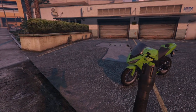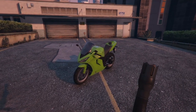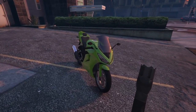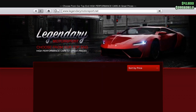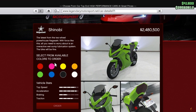Hello everyone and welcome back to another DLC vehicle customization video. Today we're going to be checking out the brand new Nagasaki Shinobi, part of the Contract DLC Drip Feed. This is based off of the Kawasaki Ninja 250R, and if you want to go ahead and buy this bike it's going to set you back just shy of 2.5 million on Legendary Motorsport.